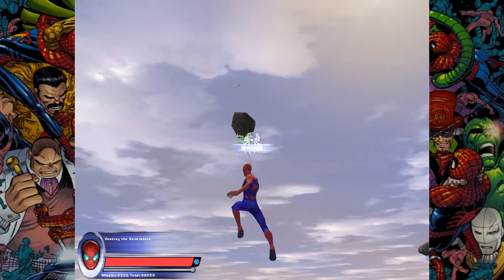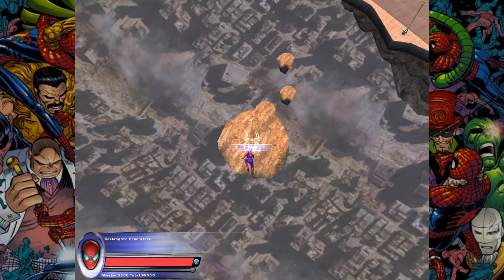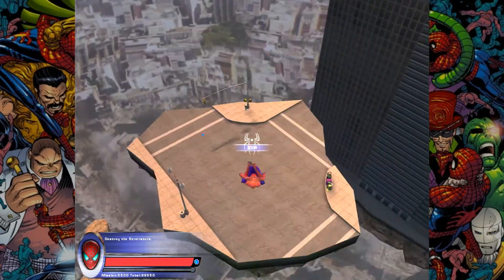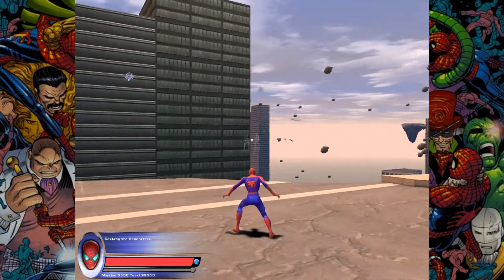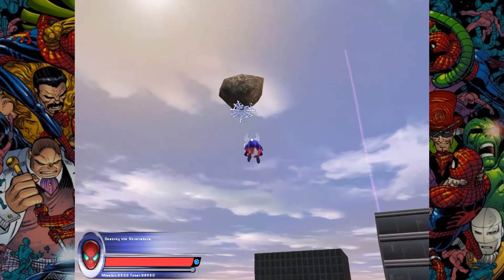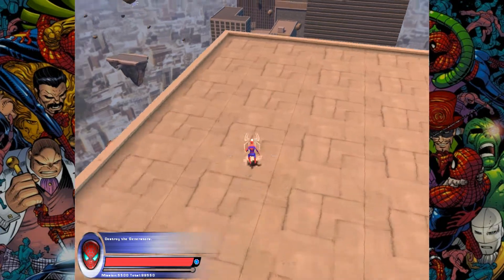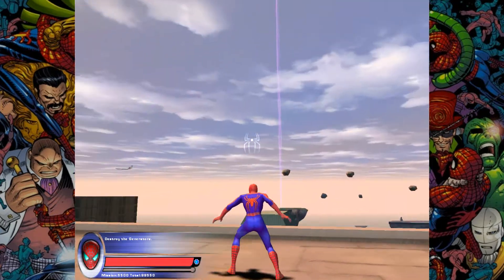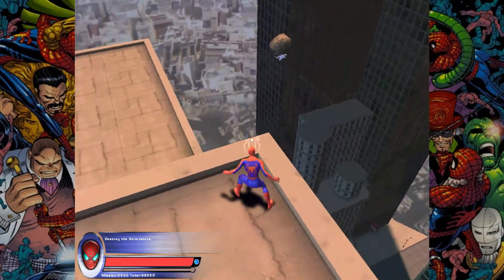There we go — neat web-sling to that. Don't get too cocky, take my time and do it right. And then going to Mysterio's fortress — I'm being very generous calling it a fortress. What's that down there? That looks interesting. I think it's a waste of time exploring it though, it's just gonna be nothing. Let's head over to the last pink light shooting from the skies.